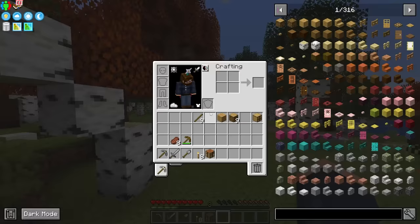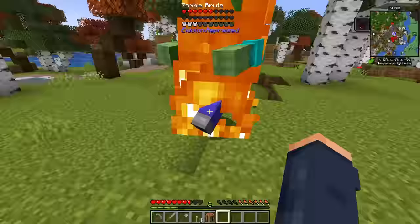Quick little tip: once you do make your pickaxe or your tools, be sure to put them in here to turn them into Silent Gears tools. This is going to be the tool mod that's in here, and we're going to use this quite a bit. These can get quite powerful.